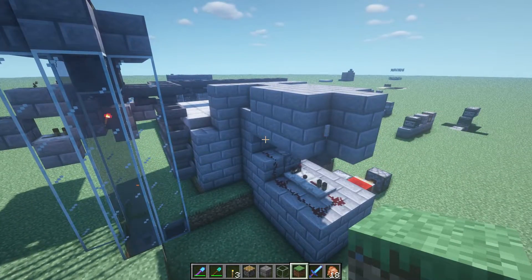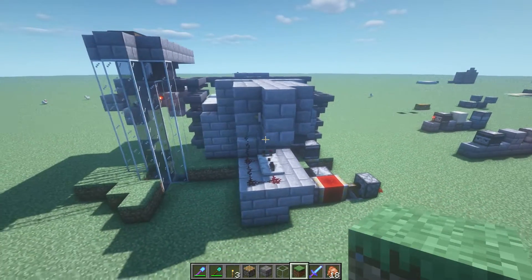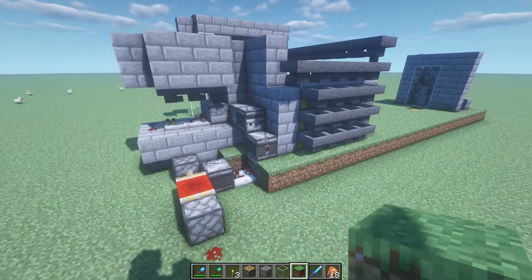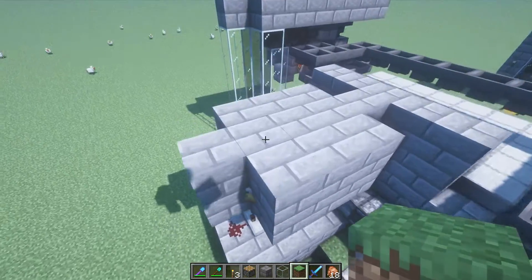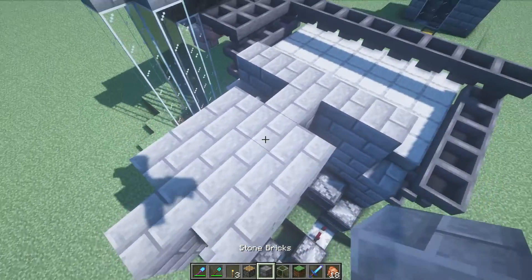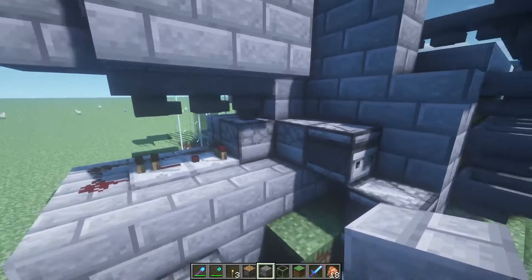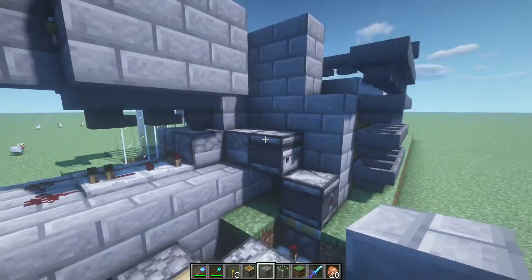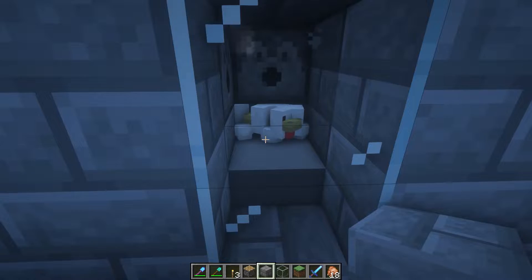For the past few hours I've been designing this whole system. This isn't just the chicken cooker — the chicken cooker is actually very small. This is an entire storage and filter system as well. This is my testing world. Pretty much right here, we got a bunch of chickens constantly laying eggs on these hoppers. These hoppers get fed into this dispenser, which is on a simple auto-dispense setup with a comparator, a repeater, and some redstone. That dispenser shoots out chicken eggs and they eventually hatch and grow up.